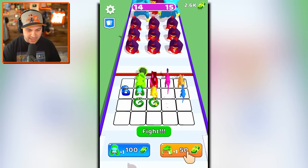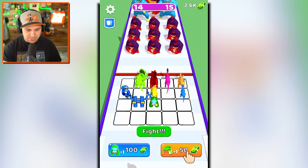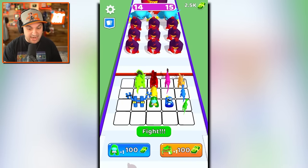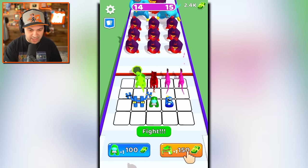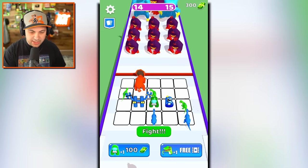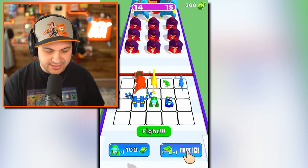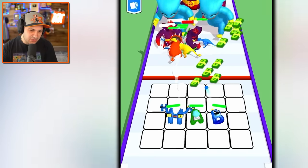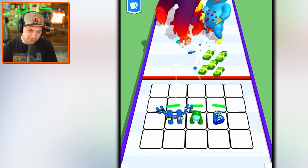We're gonna get a new letter — H! Dude, you look awesome! Now we can spell 'Hab' — that's exciting. Can't spell with dinosaurs, but that's okay because dinosaurs are awesome. We're about to get a new one — blam! The orange Triceratops! Everybody knows orange Triceratops is way more powerful than green Triceratops — it's science.